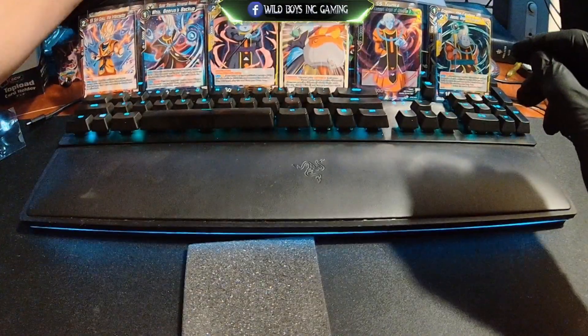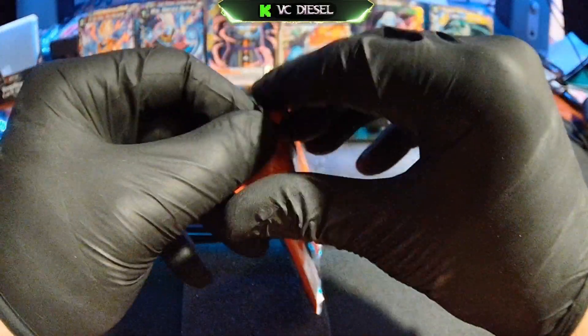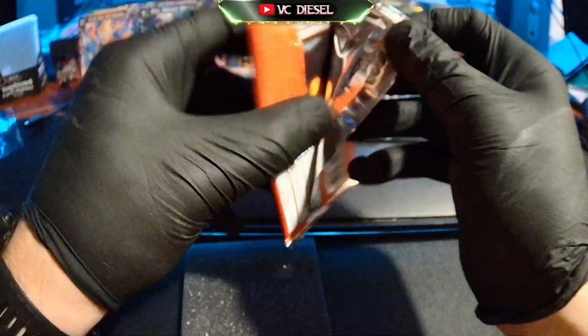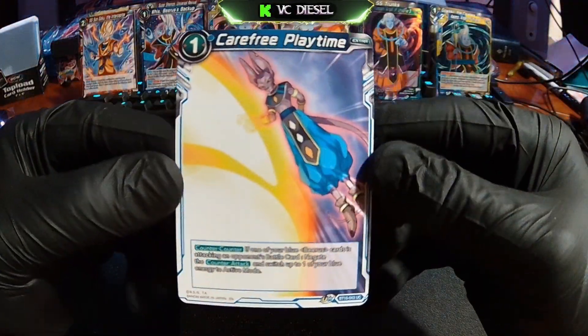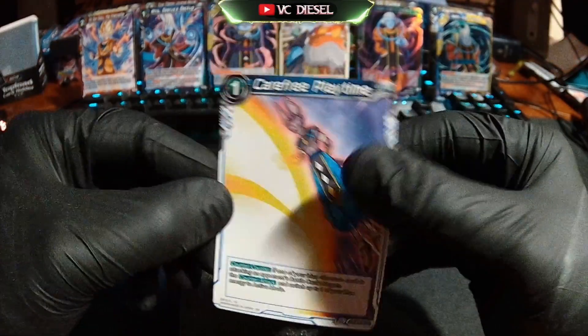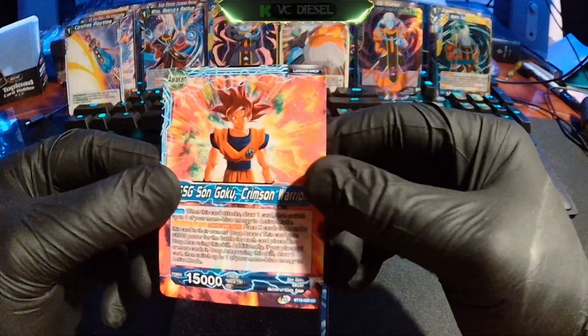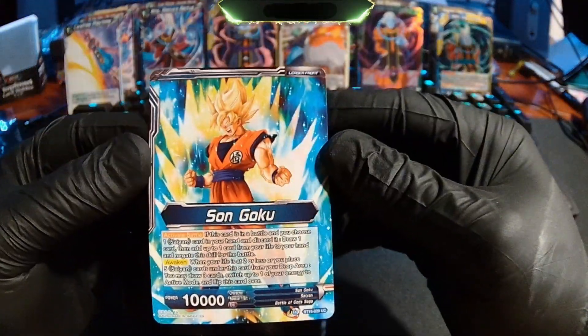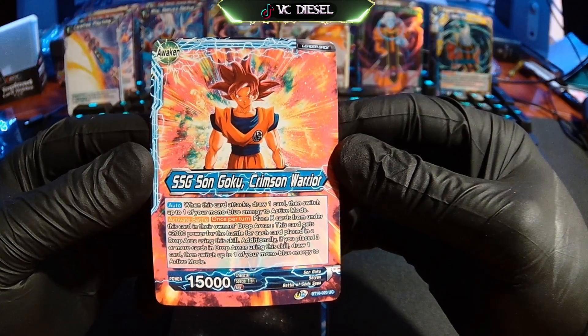Going right to the next pack. We've got Awamu, Jackal Dodge. First up, Carefree Laytime, unpacked. We got here an Awaken Sengoku leader front card — Super Saiyan God Sengoku, Crimson Warrior.